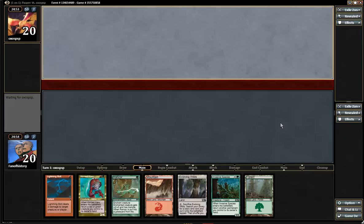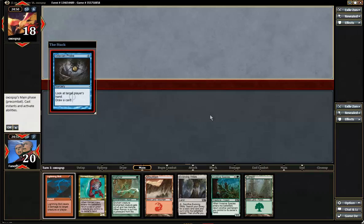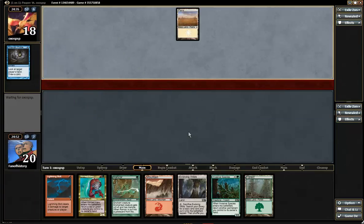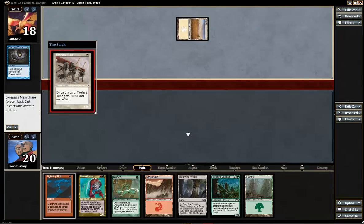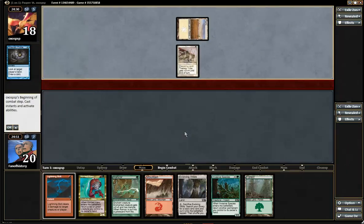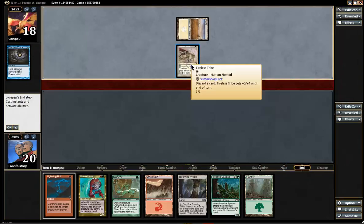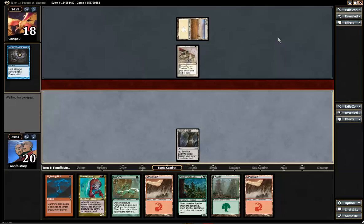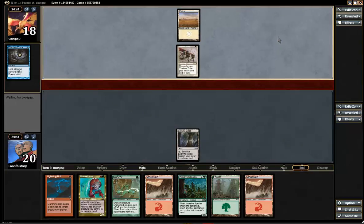Keeping this. Only the bouncy guys and not the things we want. Gitaxian Probe tells me it's Delverfiend. I'm gonna evolve for forest — we need more forests than mountains. It's Tireless Tribe combo. That's cool. I never got that to work. Two bouncers and no guys to bounce.